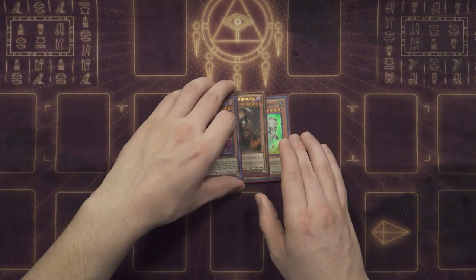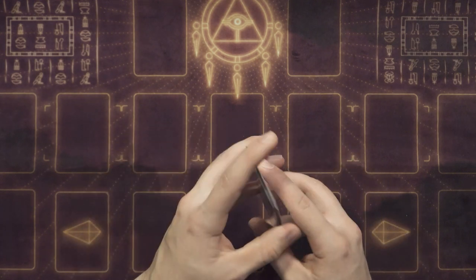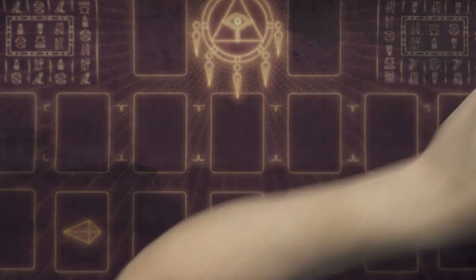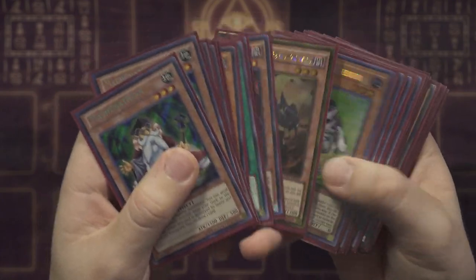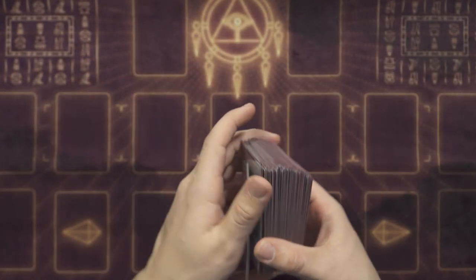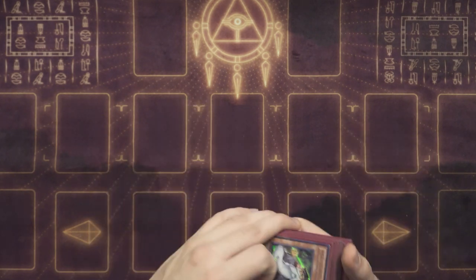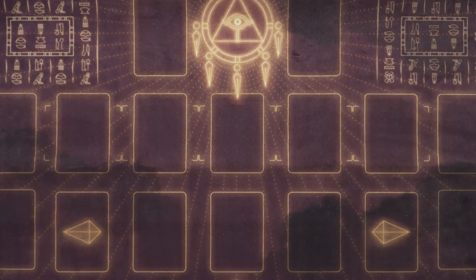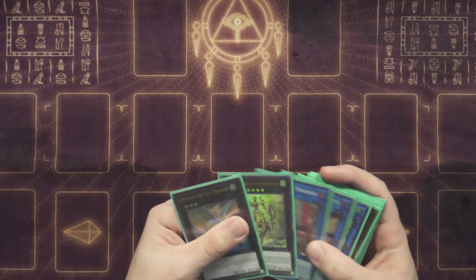Gizmek Orochi can be offensive or defensive — push for damage, block damage, help make Dingirsu, help link climb and break boards. This card literally does so many things in this deck, and one copy is fine because drawing multiples is not good. A lot of times when a deck has many cards that can serve multiple roles, the deck is a lot more versatile because even weird hands can get you into really good plays through your extra deck, leading to your end board of Saryuja, Naturia Beast, Fossil Dyna, Avramax, and Block Dragon.